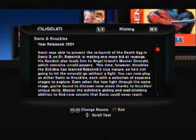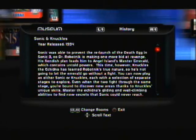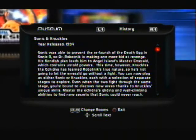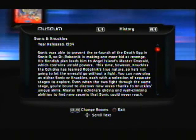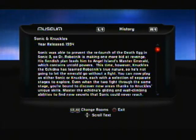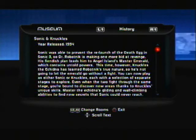Sonic was able to prevent the relaunch of the Death Egg in Sonic the Hedgehog 3. Dr. Robotnik is making one last bid at revenge — his fiendish plan leads him to Angel Island's Master Emerald, which contains untold powers. This time, however, Knuckles the Echidna has learned Robotnik's true nature, so he's not going to let the Emerald go without a fight.